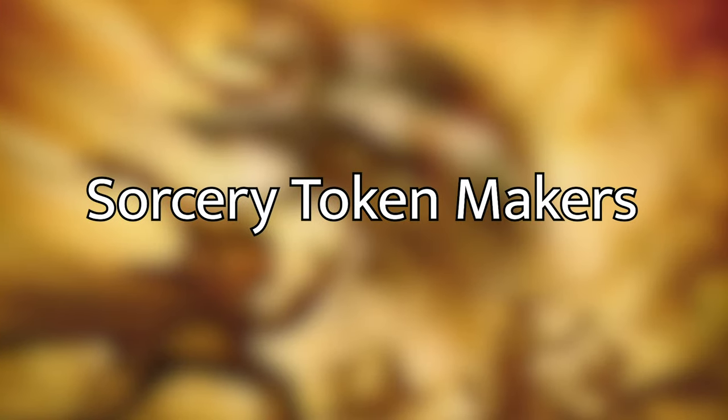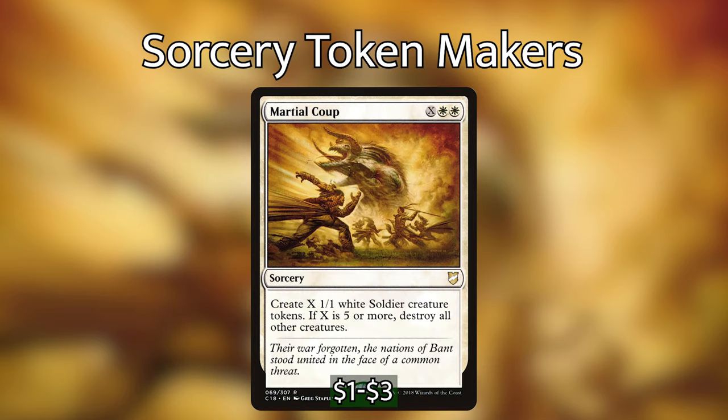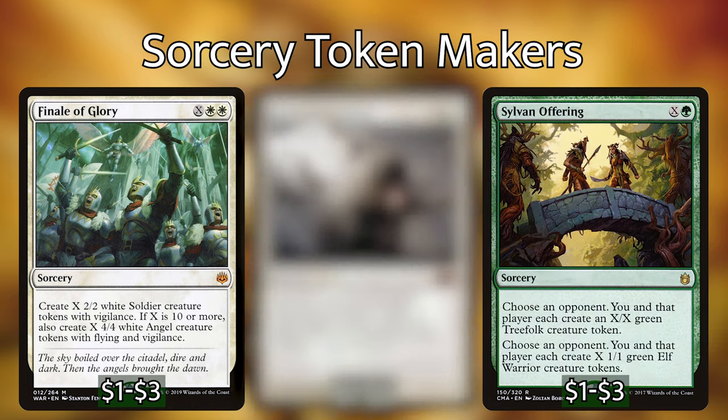For sorceries, we've got Increasing Devotion, which gives us 5 1/1 white humans for 5 mana. It also has Flashback for 9 mana, and when you flash it back you get 10 1/1 white humans instead. Martial Coup doubles as a pseudo one-sided board wipe and a token maker — for X and 2 white, you put X 1/1 white soldier creature tokens onto the battlefield, and if X is 5 or more, you destroy all other creatures. This deck has quite a few ways of making all of our creatures temporarily indestructible, and combining that with Martial Coup can be absolutely devastating. Other sorceries to consider include Finale of Glory, Nomad's Assembly, Sylvan Offering, and Devout Invocation.